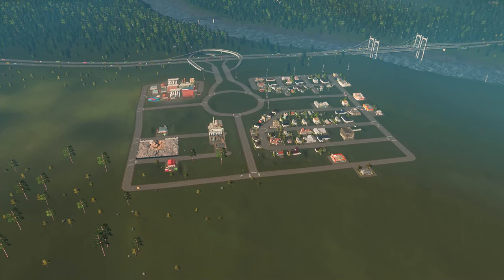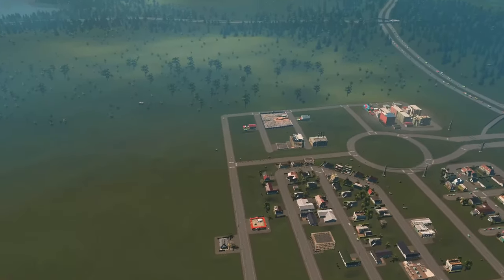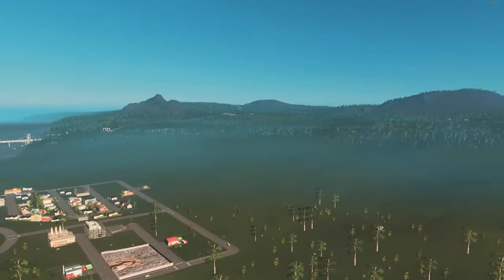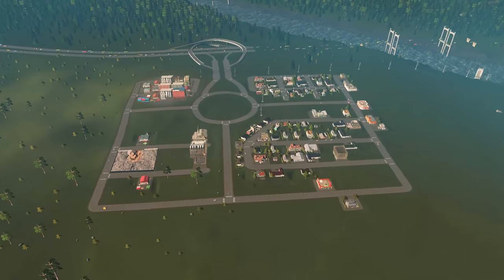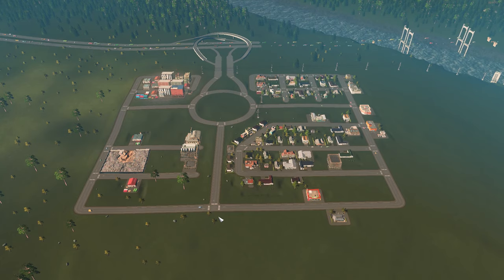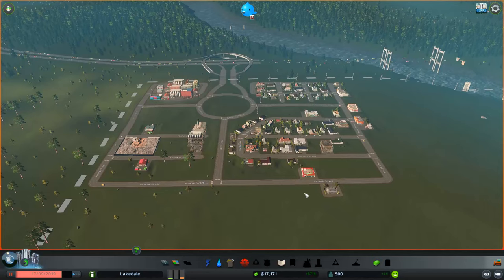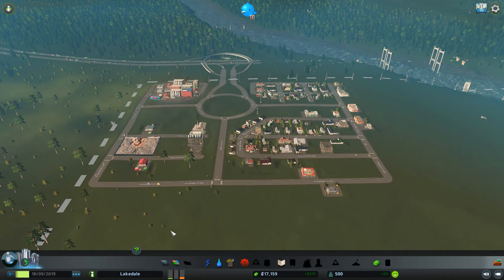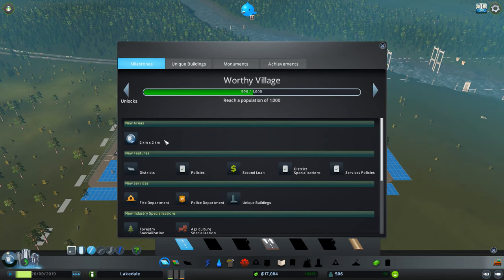We are back with some more Cities: Skylines - this is the build-along series that we are continuing. This is the start of our city from the last episode, looks pretty nice. For some reason the trees are coming in and out, I think it didn't load correctly, but that's okay - just more frames for me. We're gonna continue off here with the city on paused and then hit that milestone quickly - worthy village, look at that.